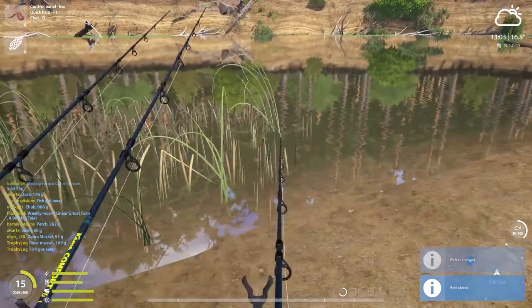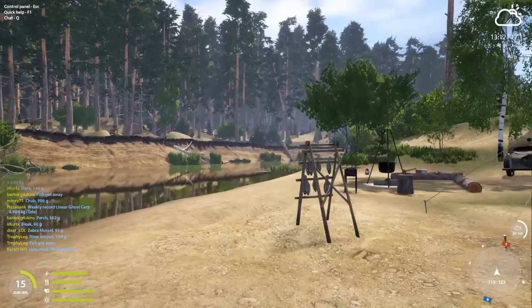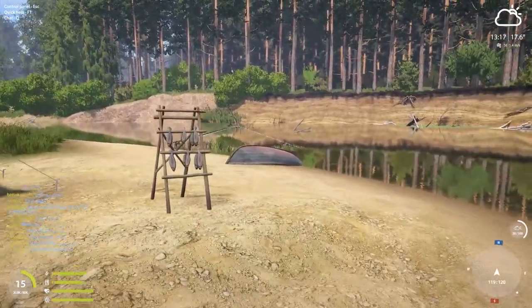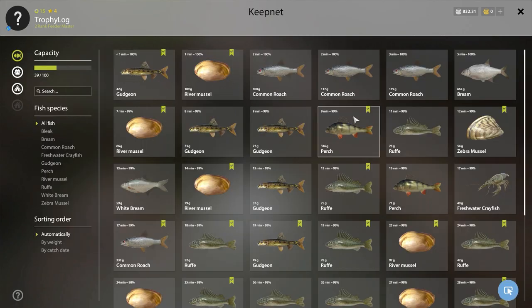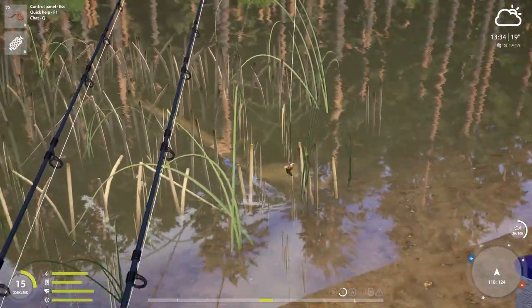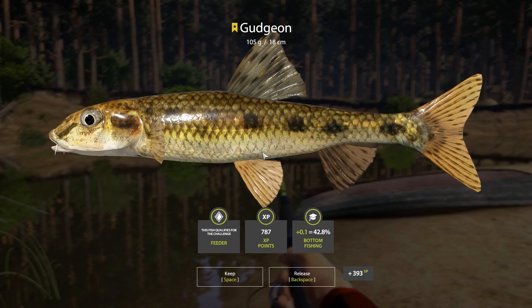This was a 42 grammer, less than half the trophy size. This spot has been a blast — if you want to go somewhere and have fun, definitely try it out. It has everything: a campfire for tea and coffee, a smokehouse to smoke fish, and you can salt a roach for a snack. The keep net is looking great after this night — 39 fish with quite a variety of species.